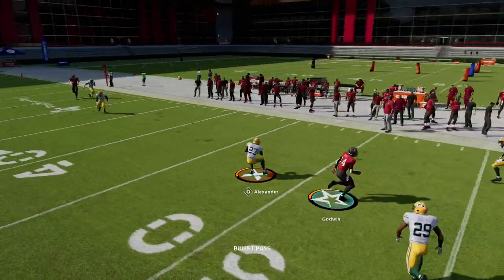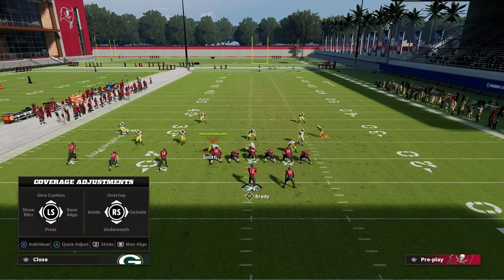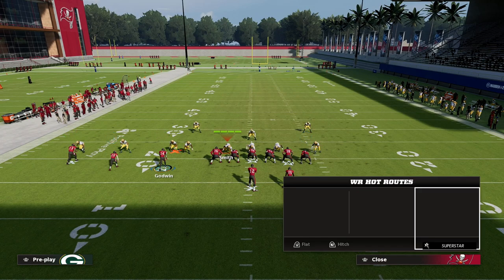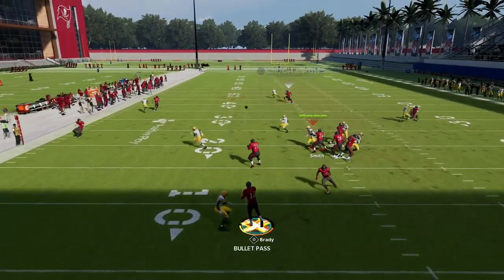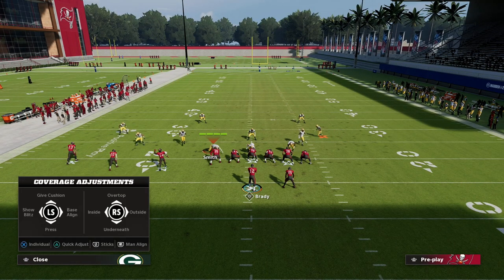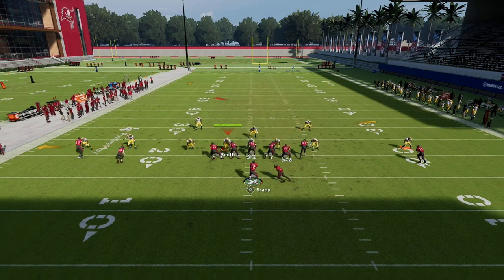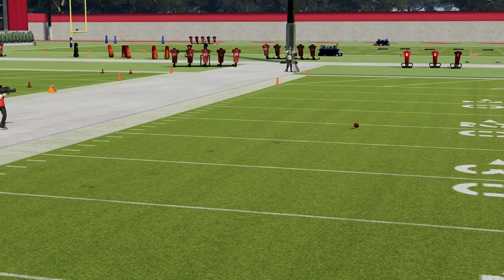One challenge with this play: if you motion snap Godwin and they man him up, a lot of times you have to throw it right away and eventually he gets outrun to the post, which is problematic. The best way I've found to fix that — especially if they're shading — is to let him set his feet. I like to run this to the short side, so he should be right about the numbers. When he sets his feet, he gets a lot better separation against the man-to-man meta.